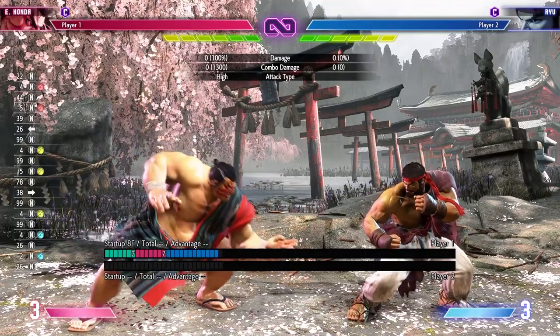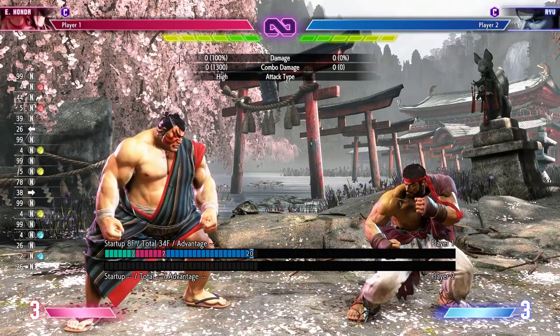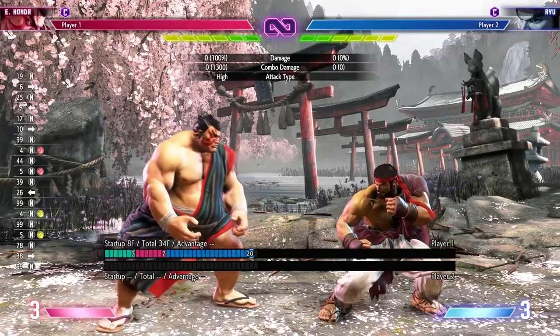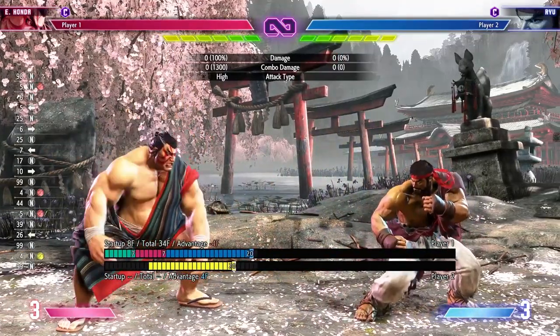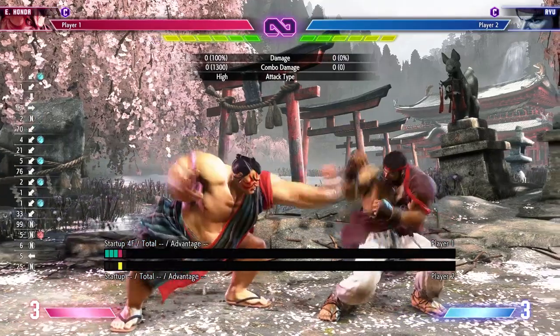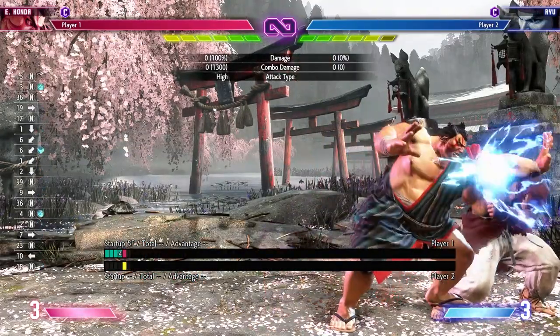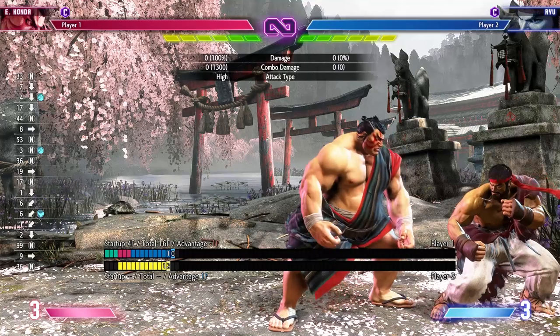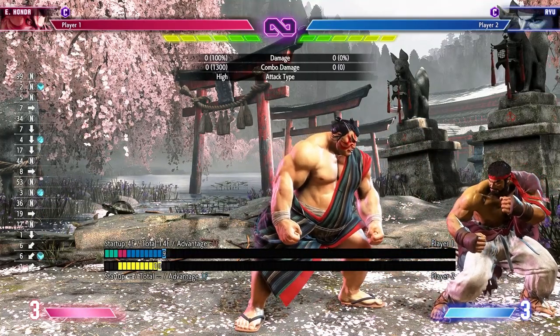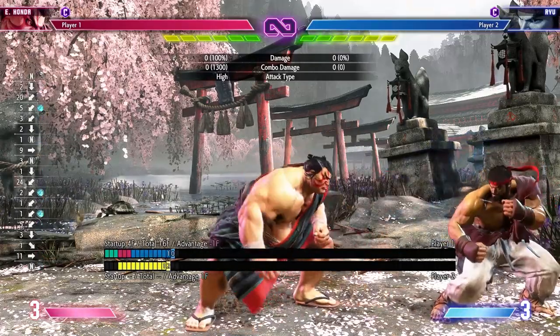He has standing heavy punch — this is your reversal punish and your whiff punish button. It's also a decent preemptive move because it hits really far. He has his crouching jab, which is not really low compared to his crouching light kick and standing jab. His crouching jab and his standing light kick are both four frames, so these are the buttons you mash, but really the main one you mash is crouching jab because it's bigger.